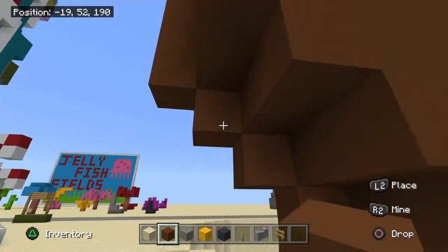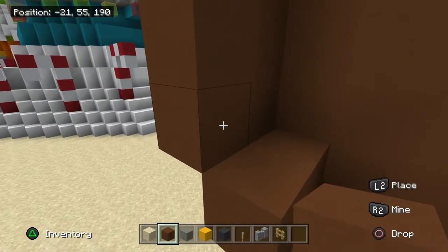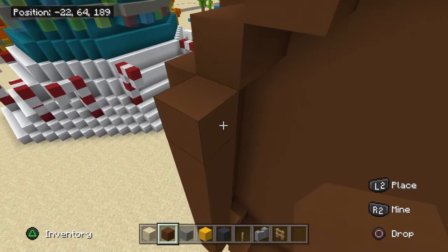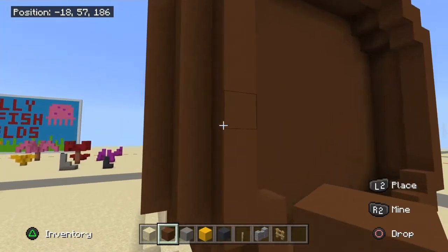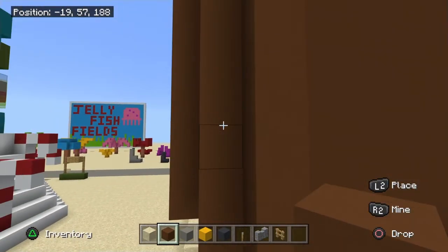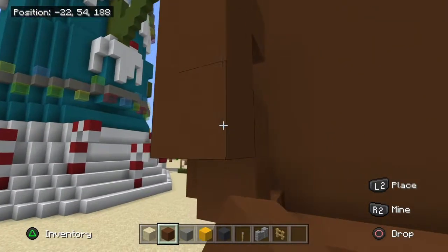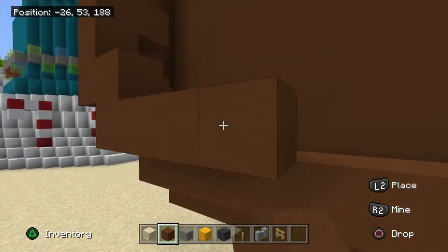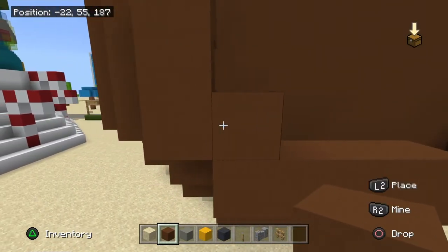After going one block in and two blocks out, go in one more — put one out. Go all around the outside placing one block in. It should be: one block in, two blocks up, then one block in, one block up. Do another pass of one block in and one block up all around the house. Make sure you cover any exposed corners — don't leave them open.